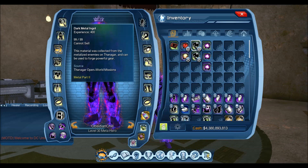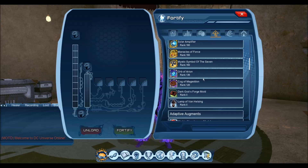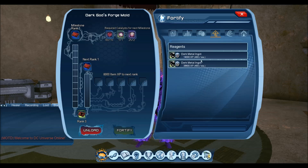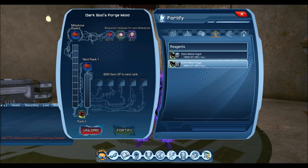The other part you'll need is Dark Metal Ingots — this is referred to as food, or basically XP towards the artifact. As you can see, the experience value is 400, so this is the XP you need to rank up the Dark Gods Forge Mold. If I go into it here and go to Fortify, you'll see it requires XP to rank up, and that XP comes from these Dark Metal Ingots.